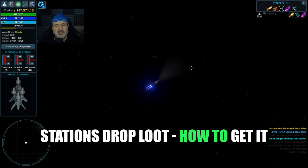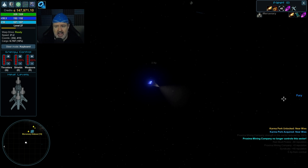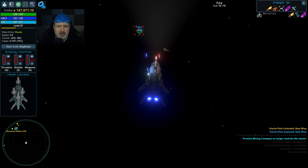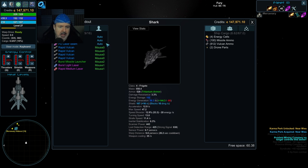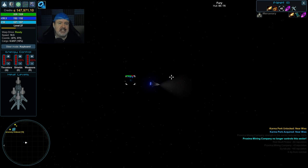Destroyed stations also drop loot — if you'd shot that station even once, you could pick some up. There's a ship right there — a Fury. You can grab it with a tractor beam, take it back to station, and own it or sell it. If you see a blue or green ship floating, they're rare and have extra enhancement slots. It's usually worth doing. I don't have a tractor beam installed right now, so I can't grab it.